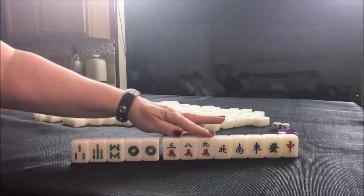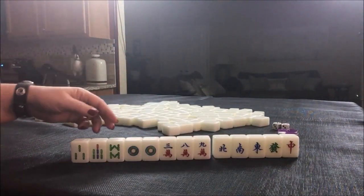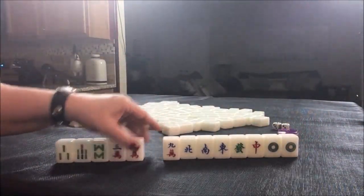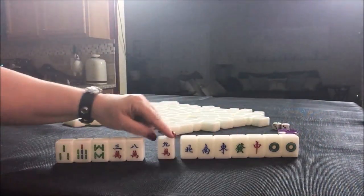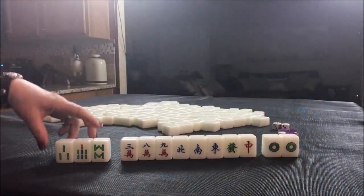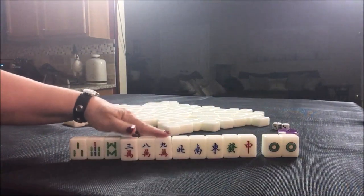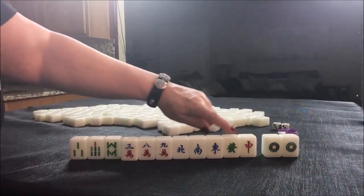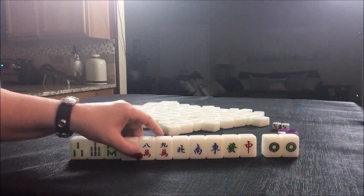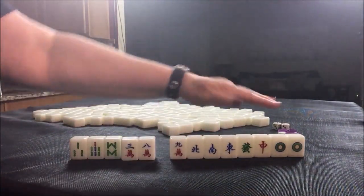Mixed suits, single honors. I think what I would do here is play 13 orphans or half flesh with cracks and honors — sacrifice the ones. So we're in between, but I'd start by discarding these. Half flesh is when you have one suit with winds and dragons. These single honors, though, are not going to do any good with simples — tiles two through eight — so we'd have to pair them up to pung them, unless we played 13 orphans.